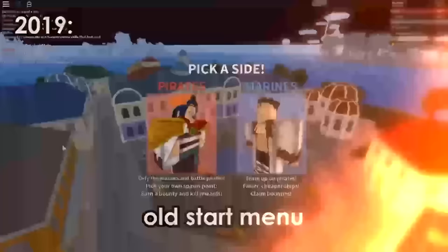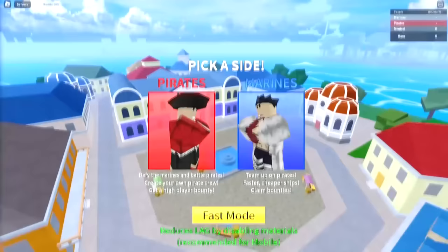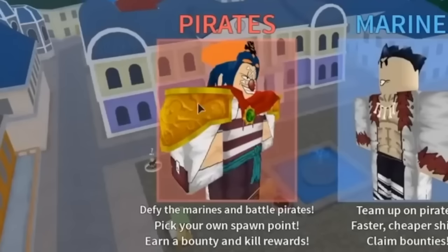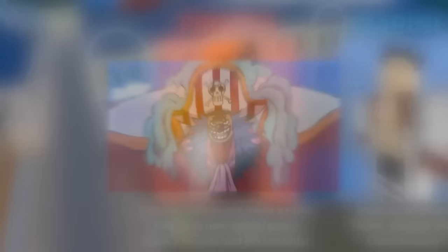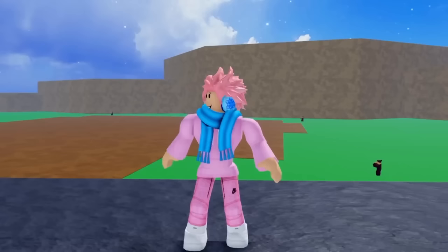Now we've got another pretty major change: the old start menu versus the new start menu in Blox Fruits. The outlines of the Marines versus Pirates side is a little thicker in the new version. In the old version, the pirate side is actually a completely different person — Buggy the Clown. They removed this also because of copyright, since Buggy is a character in the One Piece anime and they did not want to copy any more from it than they already have.